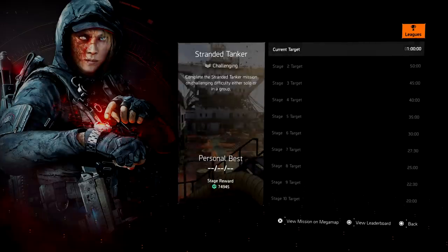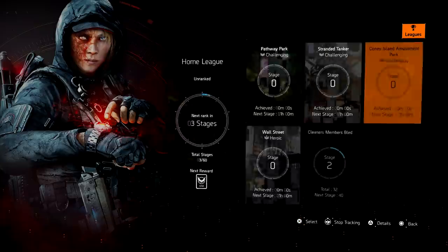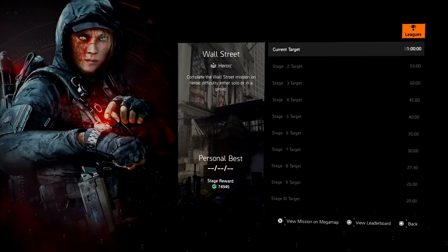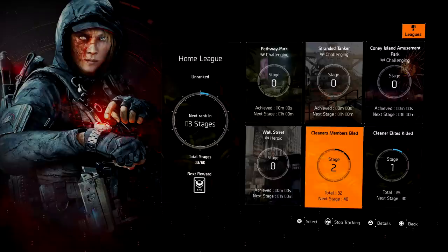Now remember: for Pathway Park you have to get under 20 minutes for stage 10. If you go over to Stranded Tanker, you have to get 20 minutes for stage 10. For Coney Island it's 18 minutes for stage 10. Those are all on Challenging. We also have Wall Street on Heroic, and at stage 10 you need 20 minutes. The good thing is you only have to get stage five this week, and next week get stage five again — you'll get all 60 stages.